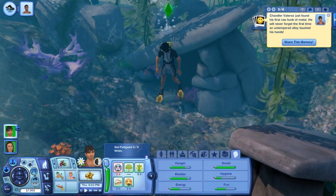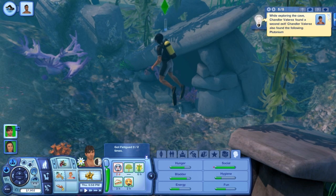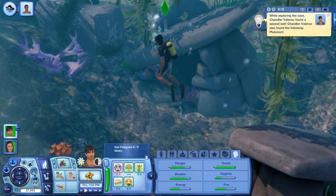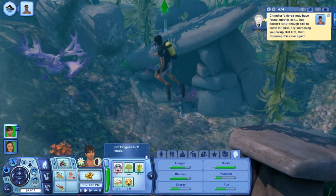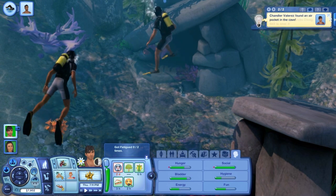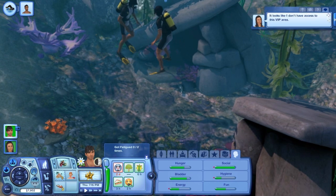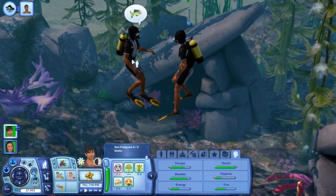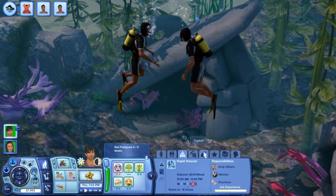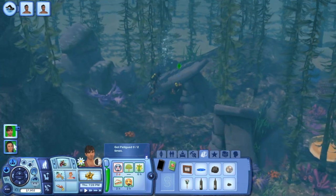It says Chandler found his first raw chunk of metal — he will never forget the first time he touched an untempered alloy. He found a second exit and also found Pluntinadium. Chandler may have found an exit but doesn't seem to have enough skill — bummer. I wonder if that would have led to an uncharted island. We're going to talk to this dude about fish, diving, and seashells. Look how much that's worth — $1,100!